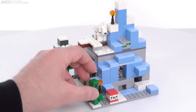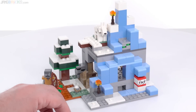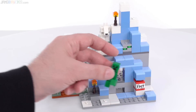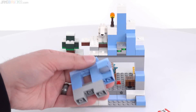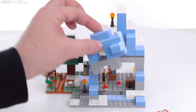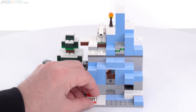Simple action feature right there. You can also blow up a little portion of it as part of your own personal excavation activities, or if you want to simulate a creeper doing the creeper thing. There's a simple action feature over here — push down and the wall just falls off as one single piece.